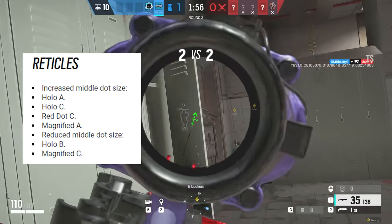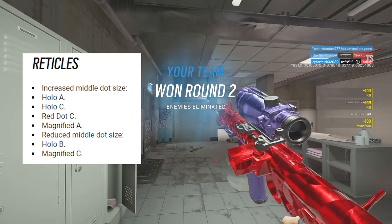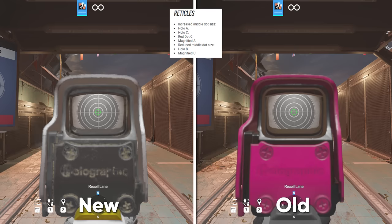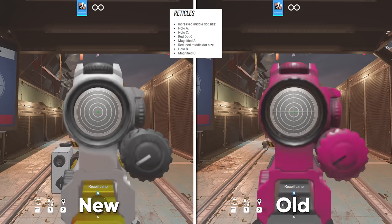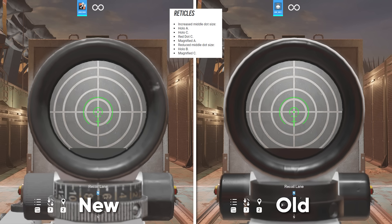Now there are some changes to reticles. They increased the middle dot size of the Hollow A, the Hollow C, the Red Dot C, and the Magnified A, and then they reduced the middle dot size on the Hollow B and the Magnified C.